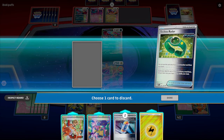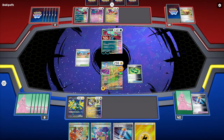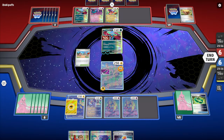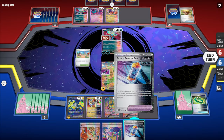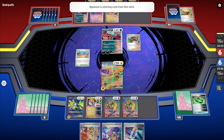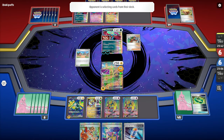Techno Radar is still a good card for us to grab. Next turn I'll have to play Arvin again. We get rid of the Future Booster Energy and grab our two Iron Crowns, playing both of them. Sadly I can't retreat Iron Hands, so we'll have to take a hit next turn. I should have played that energy card to Miradon — that's a misplay on my end.